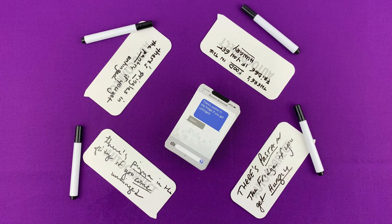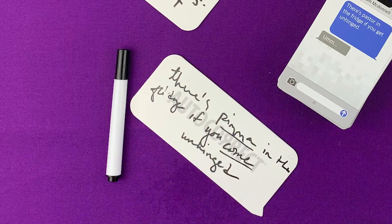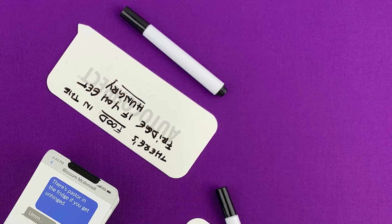Every message has two words that have been replaced with incorrect ones. It's each player's job to figure out what two words have been replaced and then correct them. At the end of 60 seconds, all players must stop writing and share their answers with the group.